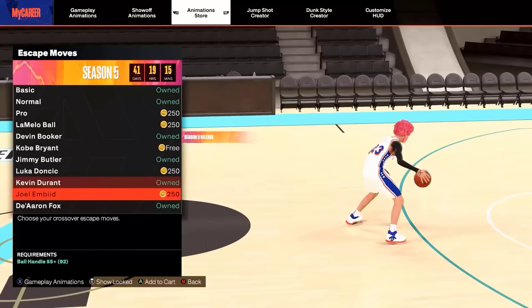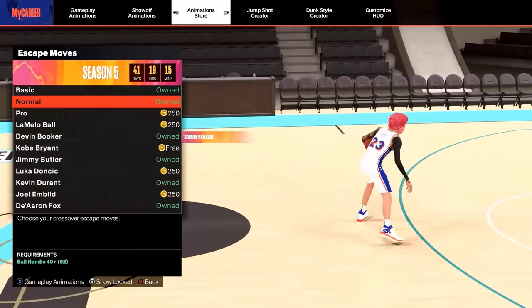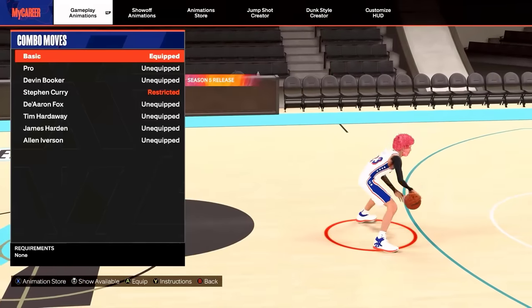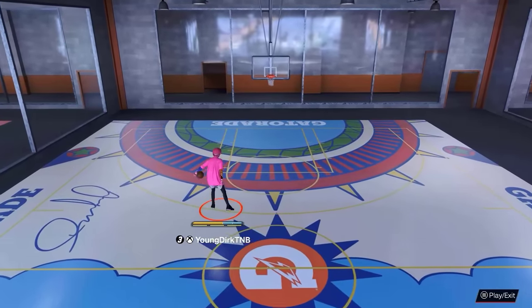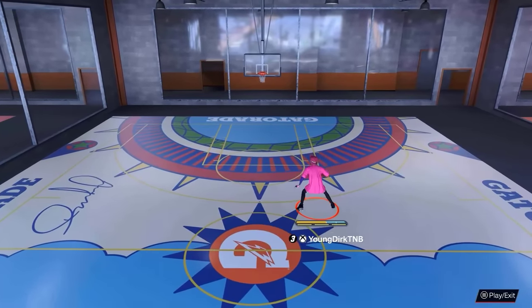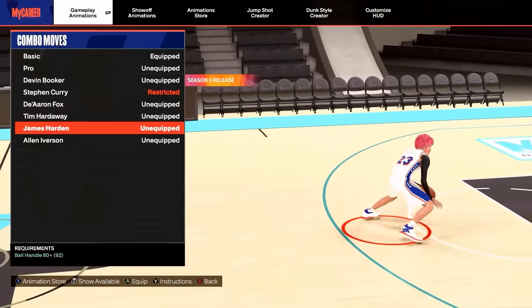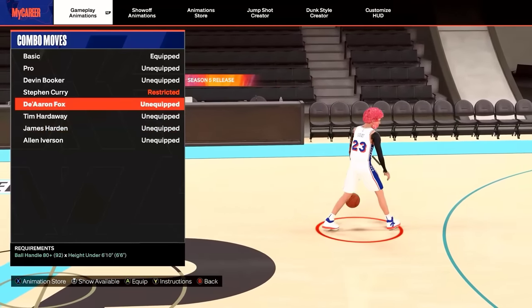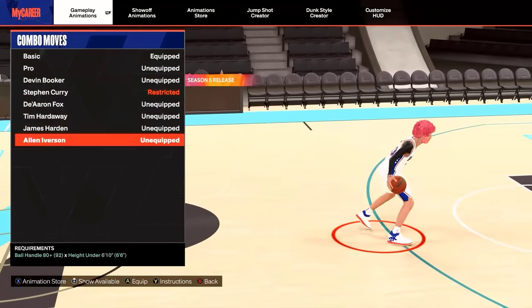For the combo moves, I used to think these were all trash but I've got a new one I've been using. Devon Booker is okay — I can see you doing some combos with it, I'll give it a five out of ten. The best combo moves is James Harden — you can crab people with this like crazy. D'Aaron Fox is another decent one to create space, but if you are not using Harden the rest are just to combo with and look cute. I really recommend putting on James Harden.